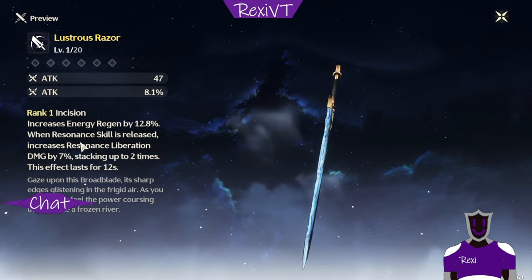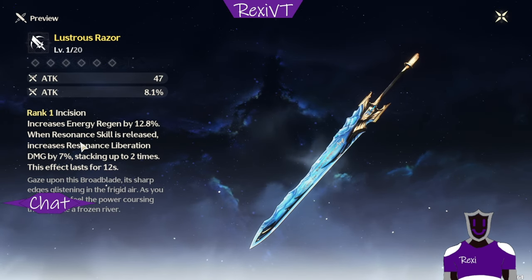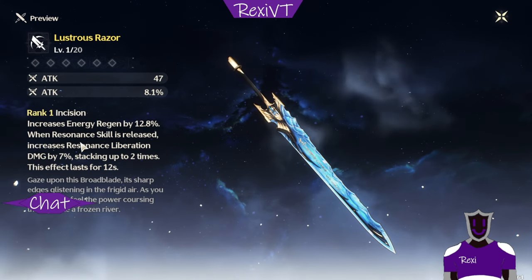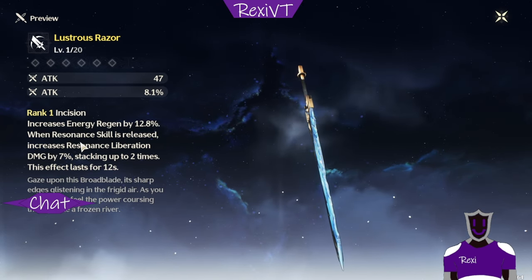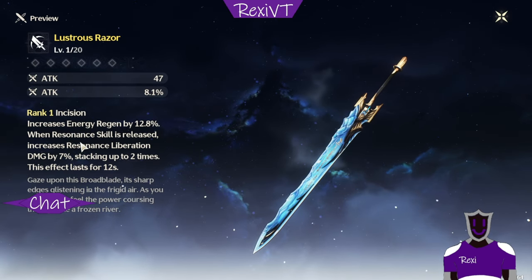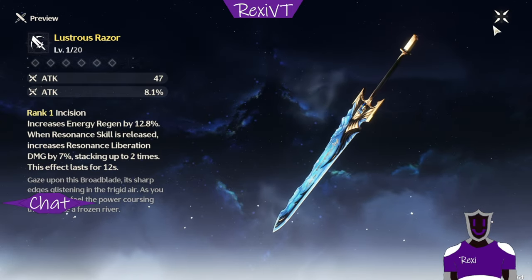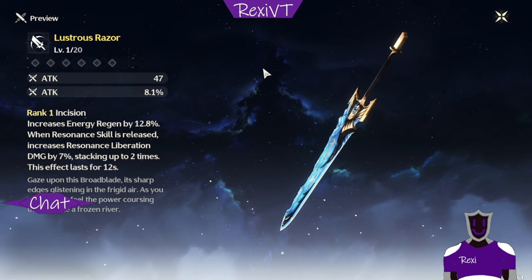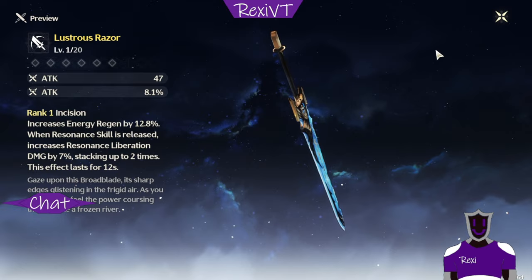One character that can use this is Calcharo. He can recast his skill and does want to use it — it's good for him, but it's not tailor-made. If it stacked up to three times, he could really make this weapon shine. I haven't had much experience with broadblade users. Jianxin is also a broadblade user, but her skill can only be used once then goes on cooldown, so this doesn't seem good for her. For Calcharo, if you got him, this is a decent pickup.